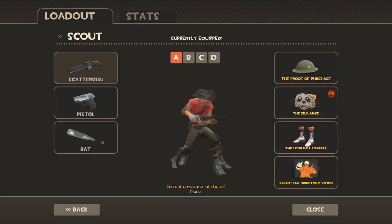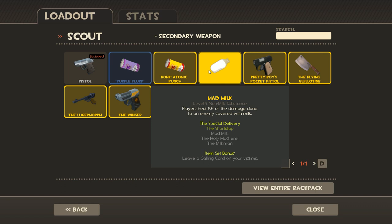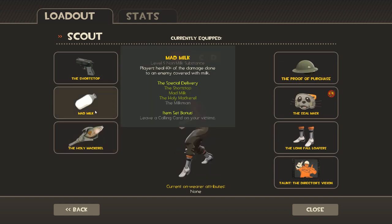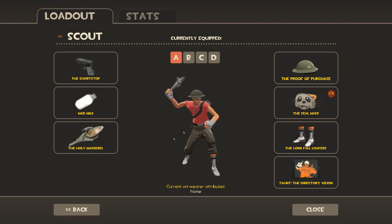Get the short stop. And then you get the mad milk! And then you get the holy mackerel. Holy mackerel! You're gonna put the mackerel inside the mad milk. Shake it up, like it's in a blender. And then you get the bread. So that's how the bread is made.